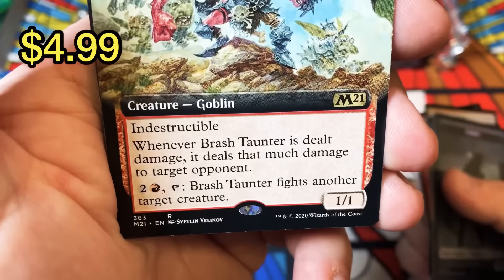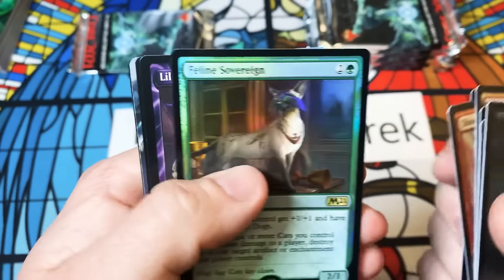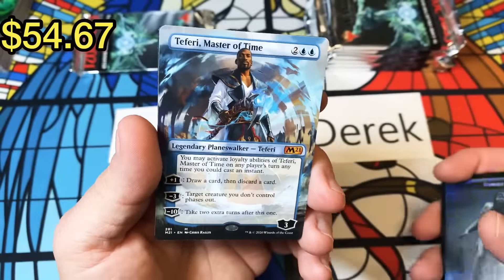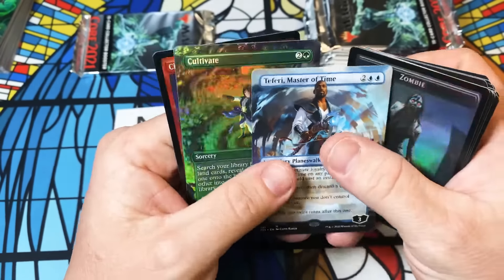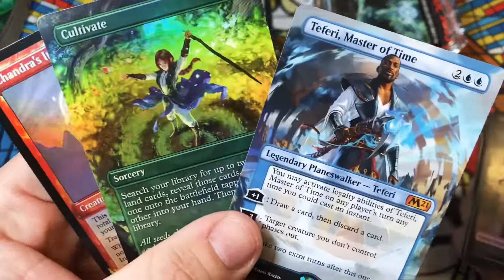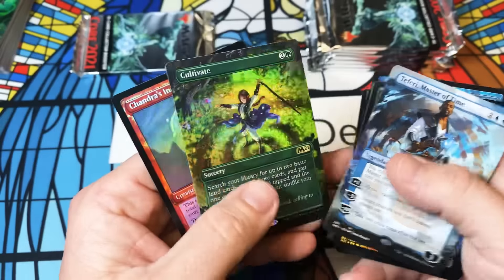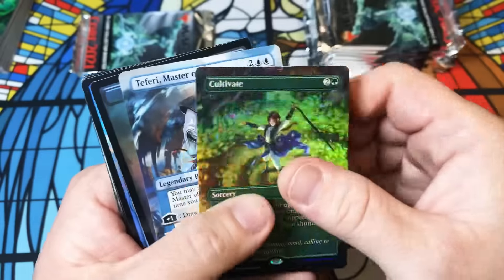I love this — not even going to attempt to pronounce that name. William Steward, Teferi's Protege, a Teferi Master of Time box topper — this may be the greatest box ever opened! And a full art foil Cultivate — what is going on here? This is absolute mad lad. Holy smokes, and a foil Incinerator — is this real life?